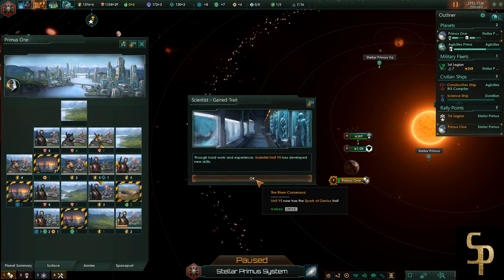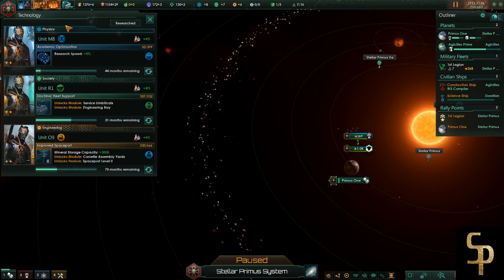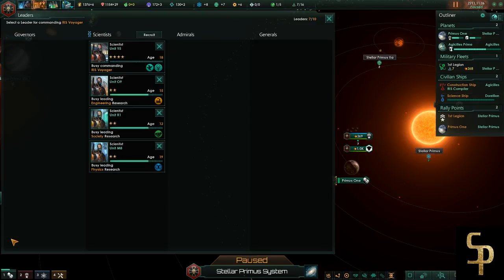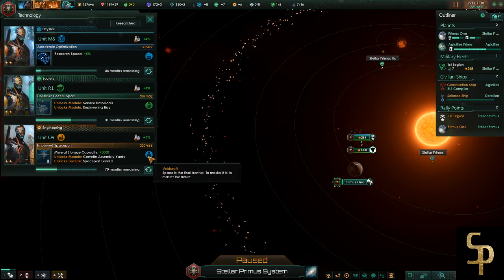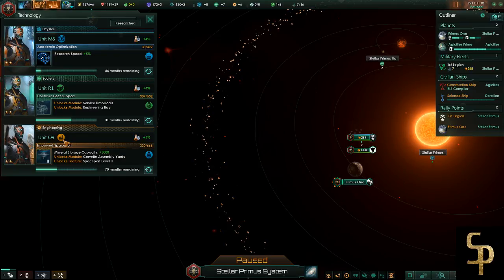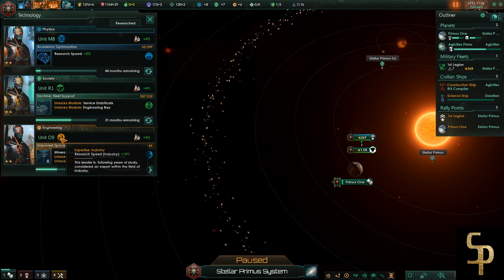Y5 has the spark of genius trait - let's make sure Y5 is one of our tech guys. Oh, he's the explorer - he's no longer going to be the explorer because spark of genius increases your research speed by 10 percent or so. Now we gotta play the game of who gets to do what. I want a spark of genius dude to do something important. We tend to do a lot of physics stuff - we're kind of physics focused. Physics and engineering tend to have a couple of options in their research from the other field. We like industry stuff too because we're a robot.